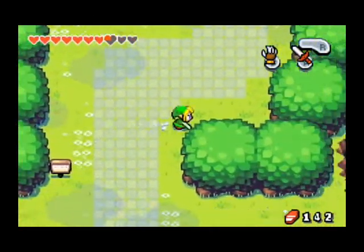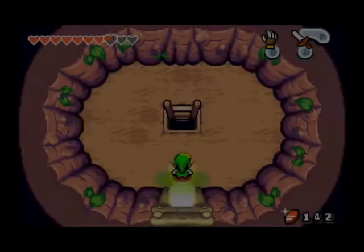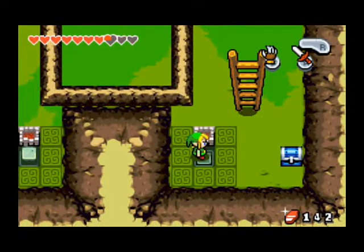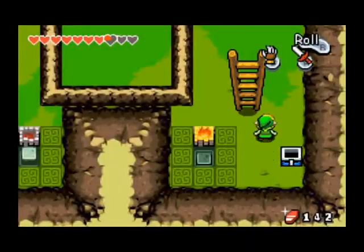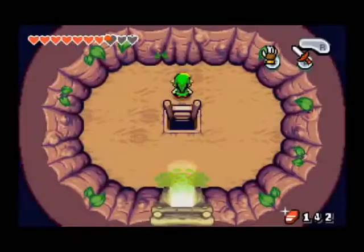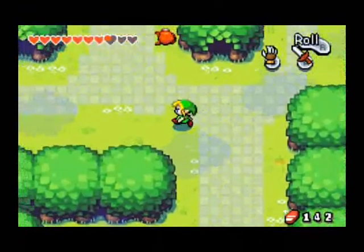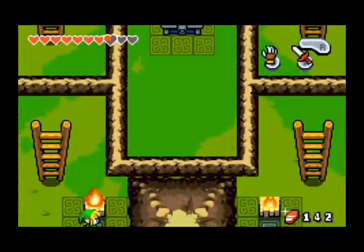Alright, let's get there as quick as possible. Here we are — light the lantern. What kind of treat you got for us in here? 200 mysterious shells. Jeez, how many do we have? 615? Man, that's a lot of shells. Maybe I'll just start collecting figurines off screen and try to make some progress on that. Maybe by the end I can get that heart piece. That'd be pretty cool, though I'm not going to make any guarantees.